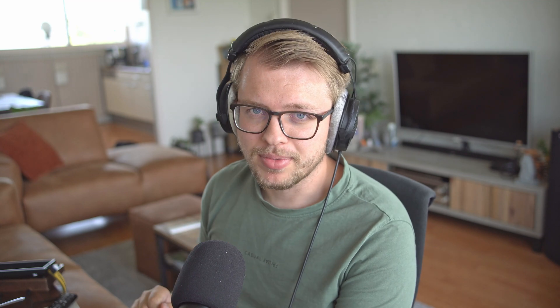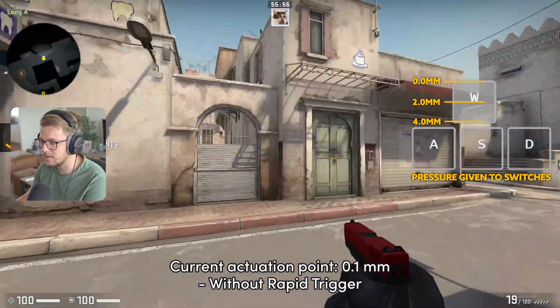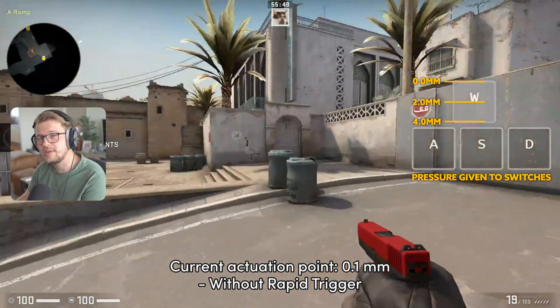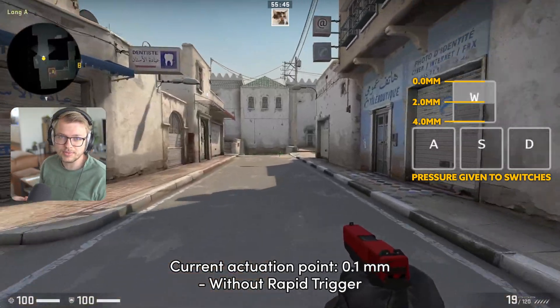But there's one problem with this. If you're bottoming out your switch, which a lot of people do in shooters, it takes 3.9 millimeters until your switch actually resets again. So it takes a long time until your character stops walking again.